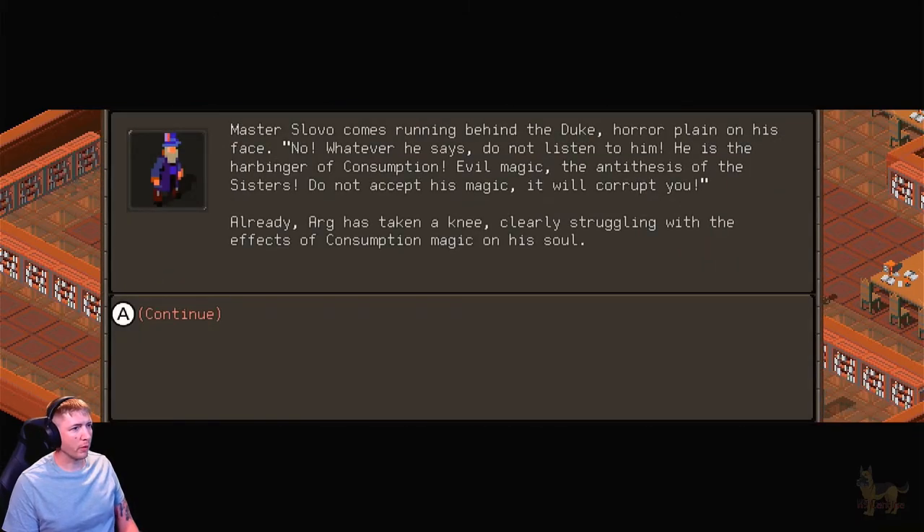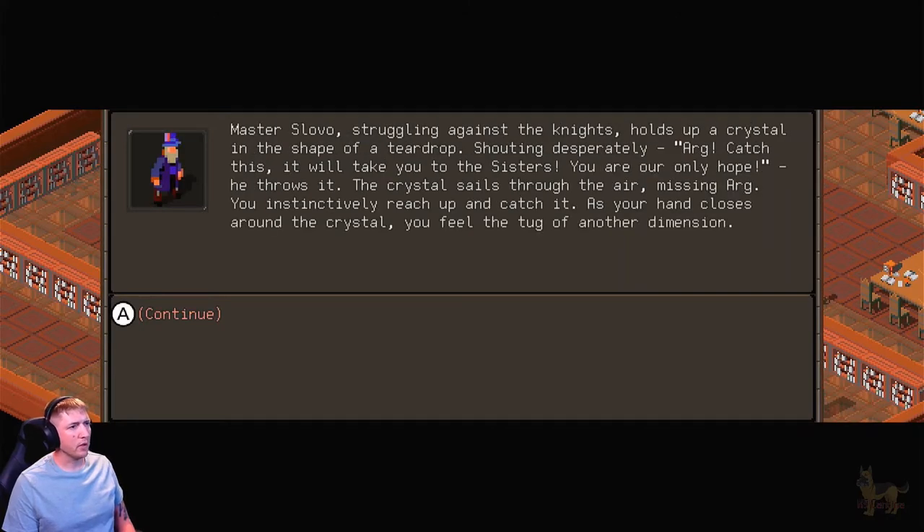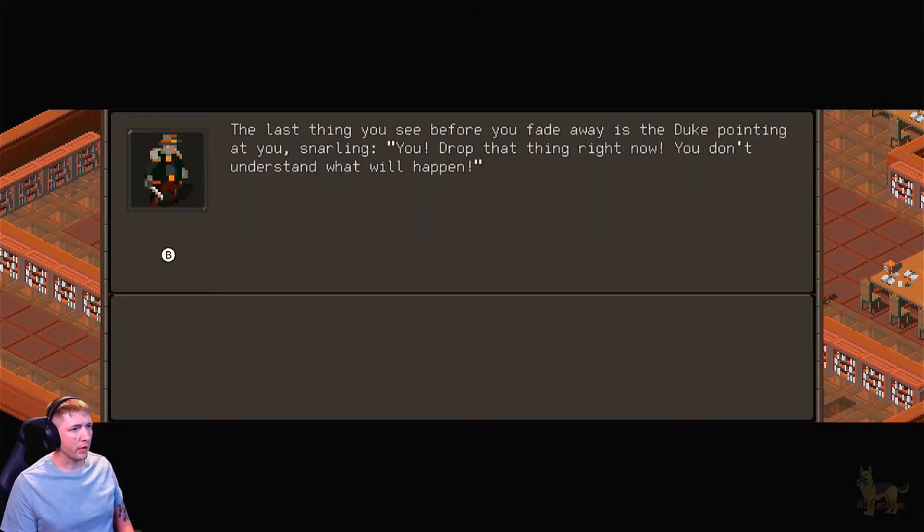Master Slovo comes running behind the Duke, horror on his face. 'No — whatever he says, do not listen to him. He is the harbinger of consumption, evil magic, the antithesis of the sisters. Do not accept his magic — it will corrupt you.' Already, Argg is taking a knee, clearly struggling with the effects of consumption magic on his soul. Duke Cambersault roars: 'Enough! Guards, seize this man — he is a traitor to Ork and the Mortifex kingdom. Take him to the court where he will stand trial.' Master Slovo, struggling against the knights, holds up a crystal in the shape of a teardrop and shouts desperately: 'Argg, catch this — it will take you to the sisters. You are our only hope!' He throws it. The crystal sails through the air, missing Argg. You instinctively reach up and catch it. As your hand closes around the crystal, you feel the tug of another dimension. The last thing you see before you fade away is the Duke pointing at you, snarling: 'You — drop that thing right now!'